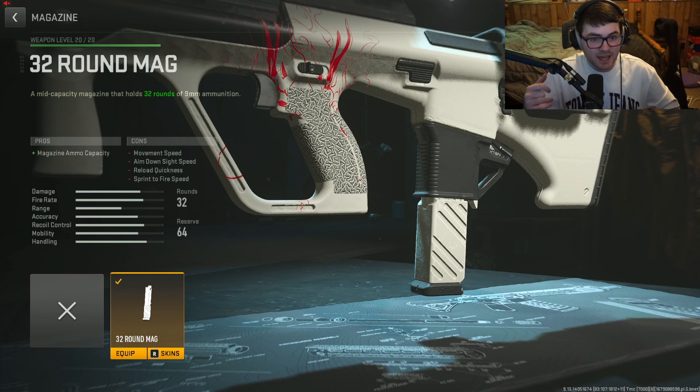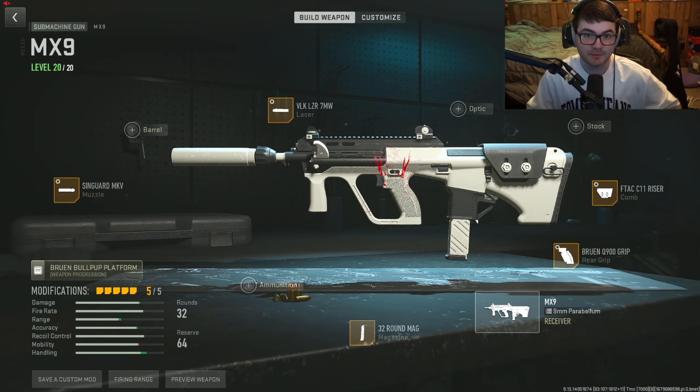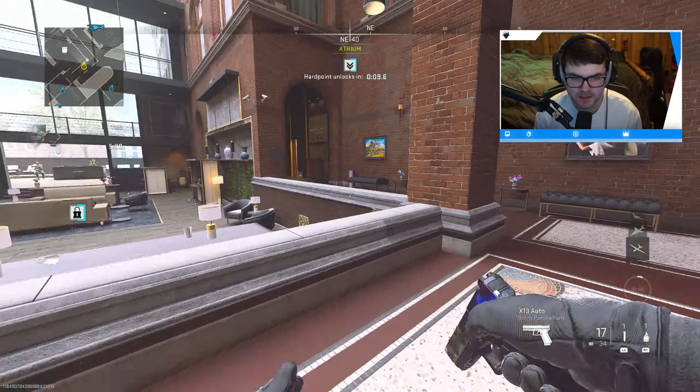The last and final attachment I think is a must with this weapon. It comes standard with 25 rounds in its magazine — 32 rounds is the highest mag you can get for this weapon currently, so just throw on the 32-round mag and you're going to thank me later. If you really want to use another attachment like an optic or a barrel, I just think those attachments aren't worth it. I'd rather just have the extra bullets. That is the full MX9 class setup you want to be using for the season two reloaded update.